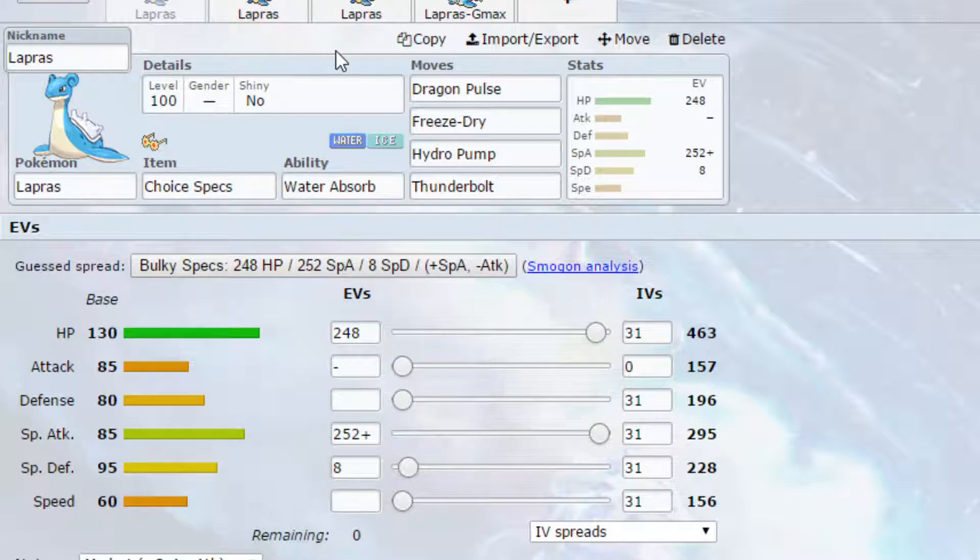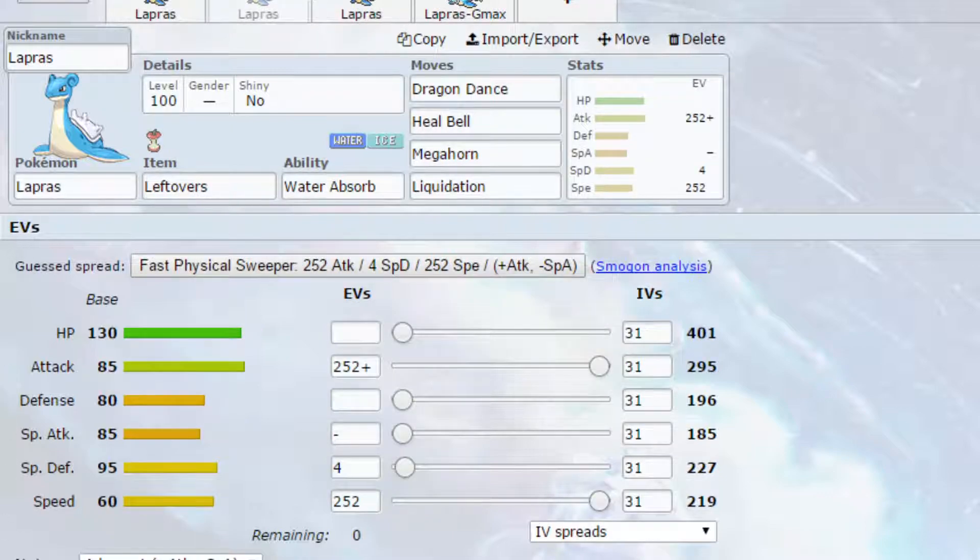The second set is a Dragon Dance set. Lapras having access to Dragon Dance is really cool, meaning it can take advantage of that attack stat, which is base 85, and it actually makes the speed stat more viable. If you can get one or two Dragon Dances up, you're going to have around 438-440 speed, which is quite high, and almost 600 attack. So if you can get two set up, you're going to be able to do a lot of damage to different Pokemon.